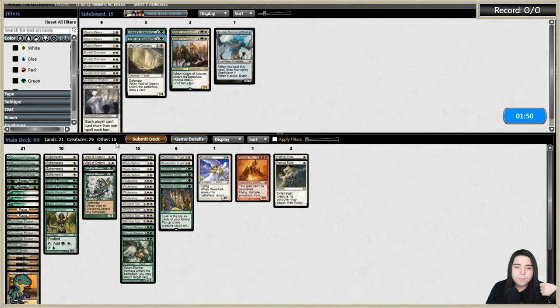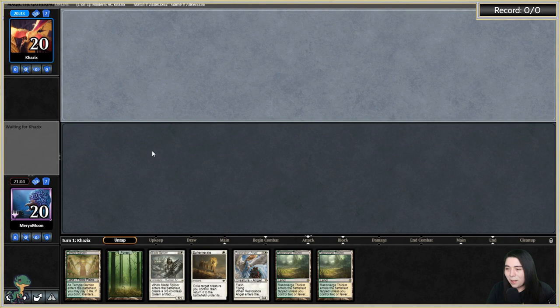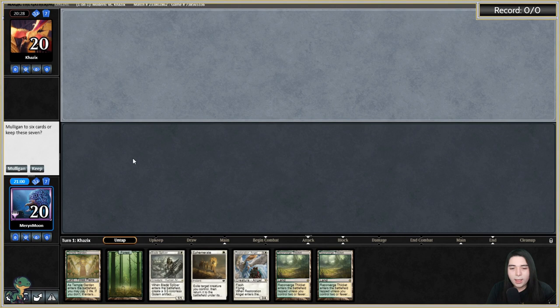Keeping Revelark because it's at least a 4/3 flying blocker that can trade with Nocturnus. This hand has Blade Splicer into Restoration Angel if it goes undisrupted — should be good. Their deck doesn't seem aggressively configured for vampires, not running Knight of the Ebon Legion-type stuff. I'm not too worried.